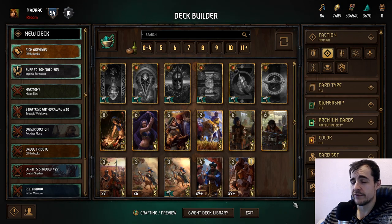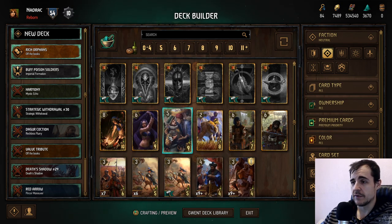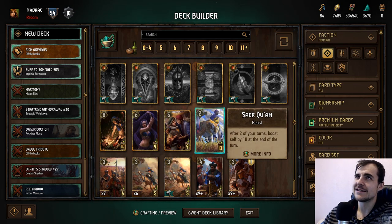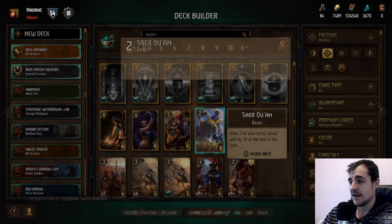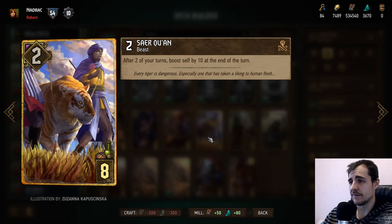It's borderline must-have, maybe a four. Suck One: after two of your turns boost self by ten at the end of your turn. This isn't as bad as it looks — with taunts and boosts in the game that can give it some oomph, and maybe armor or shield.